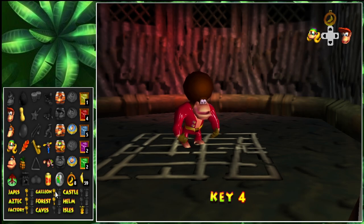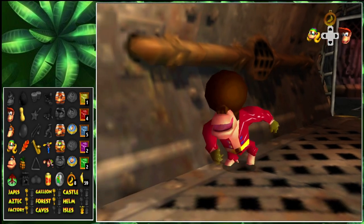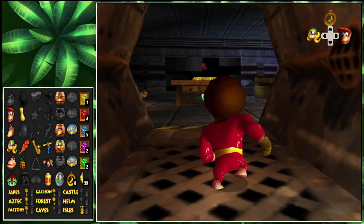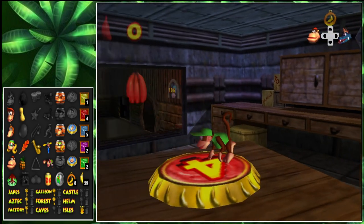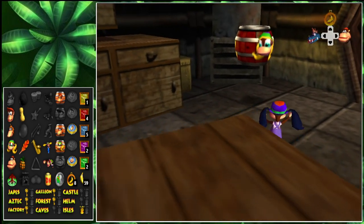Give me the key. I got key number four. There are bananas I missed for Chunky, and I missed the other one as well. I can't play that game without Donkey, unfortunately. But I can go through here, Tiny.